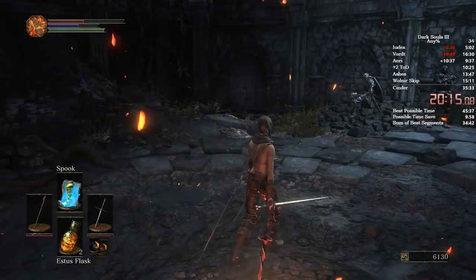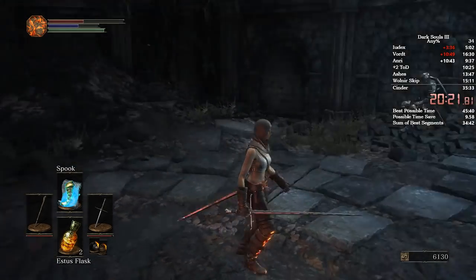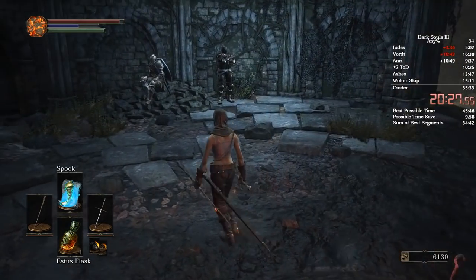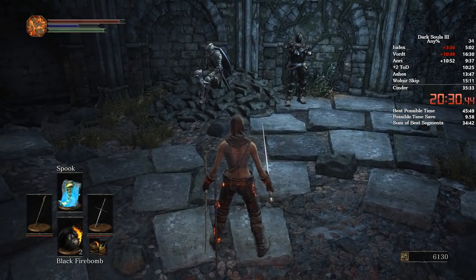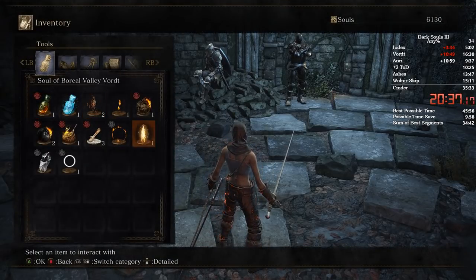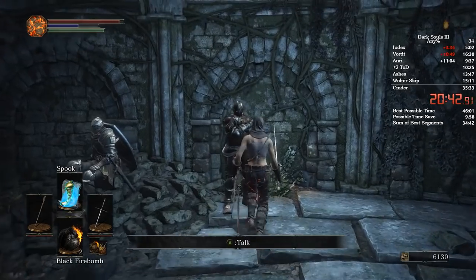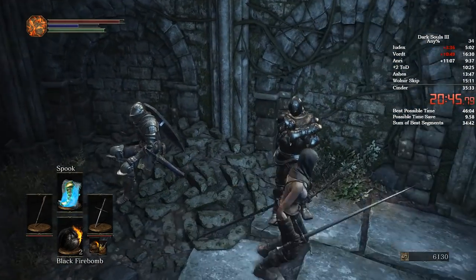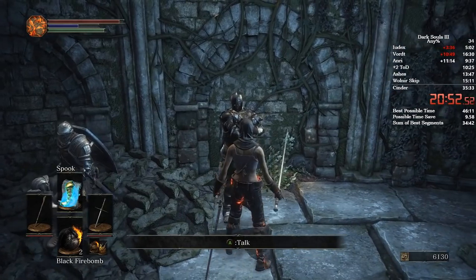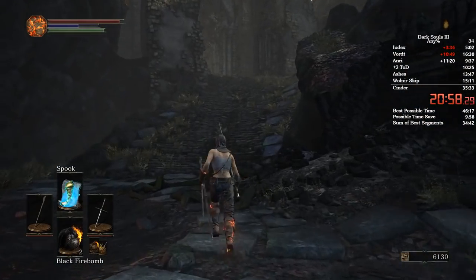Now for Anri. I've got two souls and two embers right now. If this guy chases me off the edge with Anri and dies, I don't need to pick up a certain soul. But if he chases me and doesn't die, then I need a certain soul to get enough souls. Let me show you where this soul is. If you're coming through this area, when you're going past this wagon right here, you're going to want to pick up this soul and go straight towards where the dogs are. You need that soul — this guy most likely isn't going to fall off and die. It's only about three or four seconds to grab it, so just for safety, grab it.